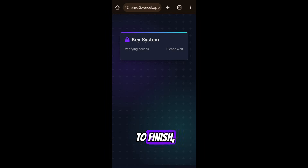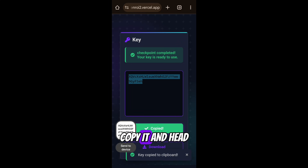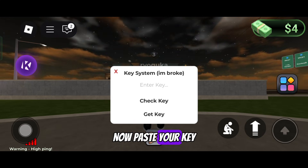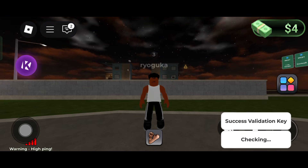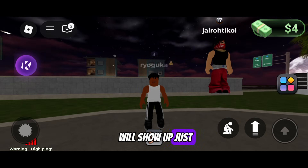Wait a few more seconds for the verification to finish and boom — there's your key. Copy it and head back to Roblox. Now paste your key into the script, click 'Check Key,' and once it's valid the script menu will show up just like this.